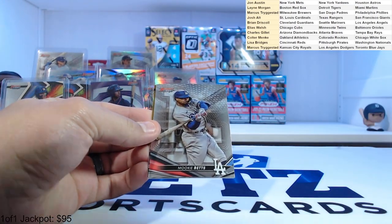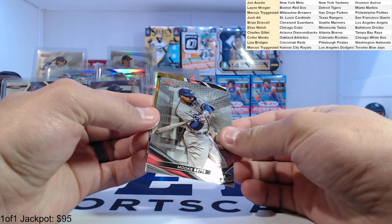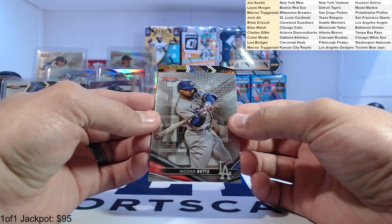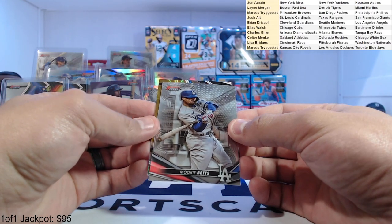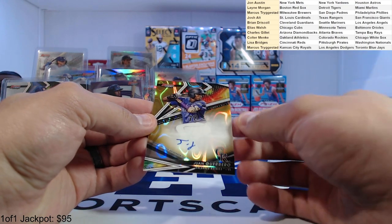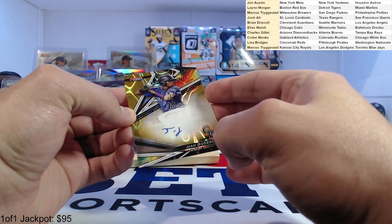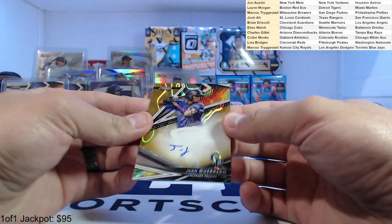Joe Ryan, Mookie Betts, numbered to 75 on the front. Could it be a prospect? Looks like a Rocky — Colter. Juan Guerrero to 75 — 36 of 75. Juan Guerrero, shortstop prospect for the Rockies. Nice.